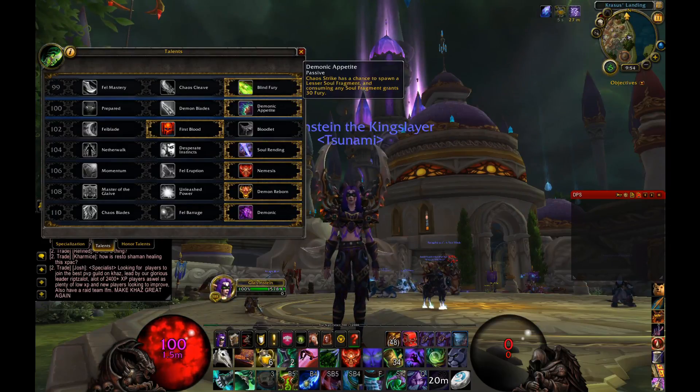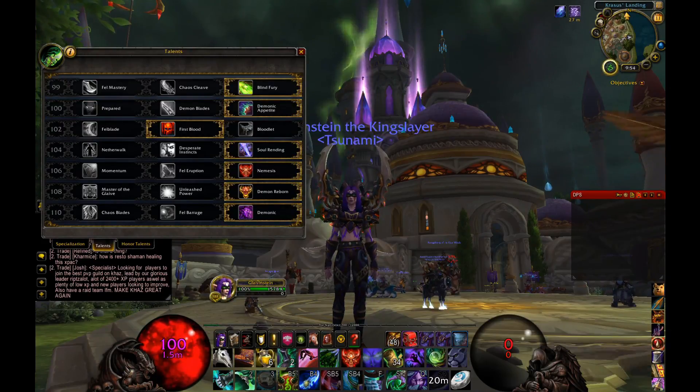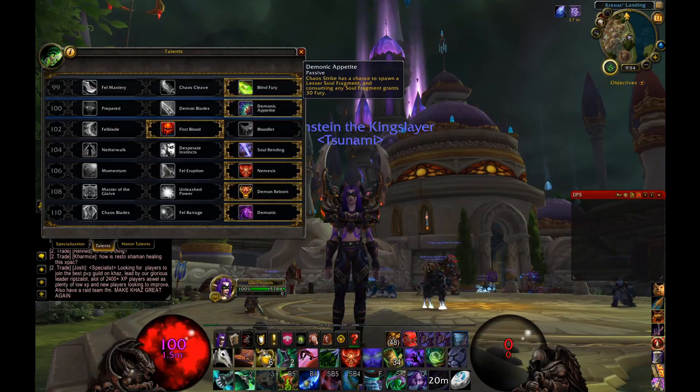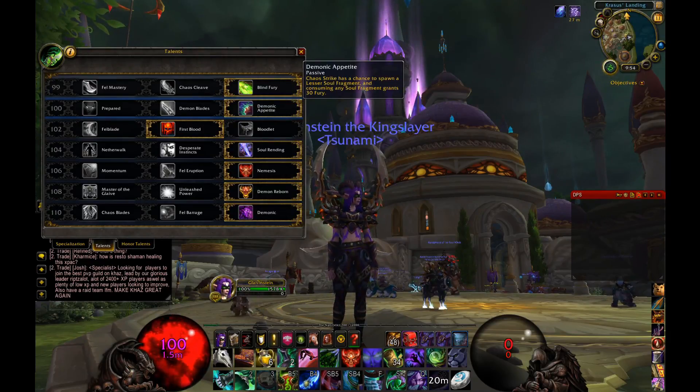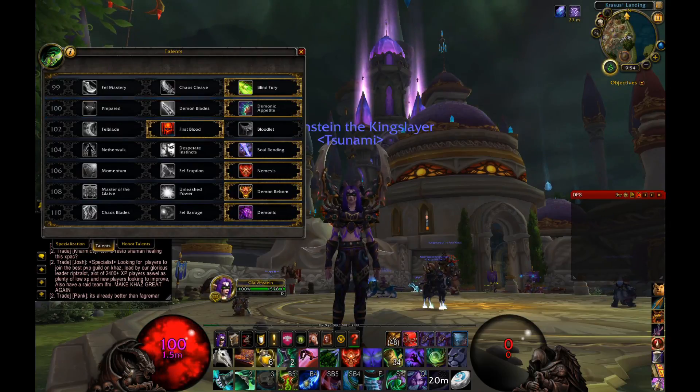Next I went for Demonic Appetite. Chaos Strike has a chance to spawn a lesser soul fragment, and consuming any soul fragment grants extra fury. Since you're going to be spamming Chaos Strike a lot as your main damage ability, getting more soul fragments equals more fury, which equals more Chaos Strikes. Pretty self-explanatory.